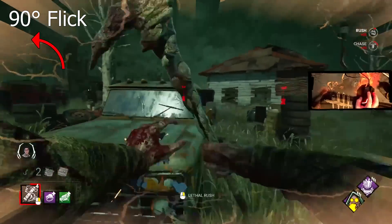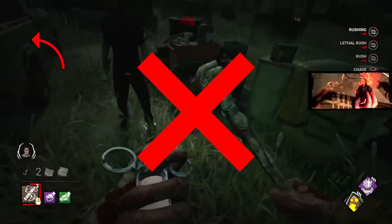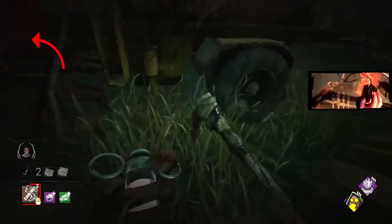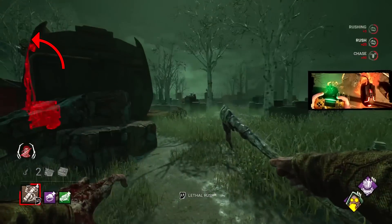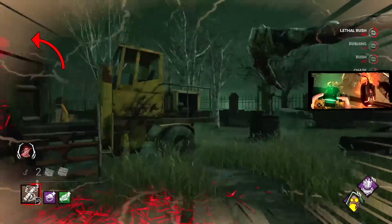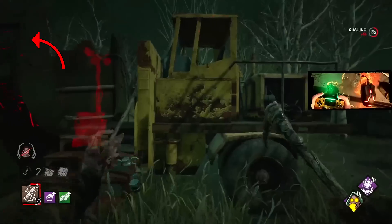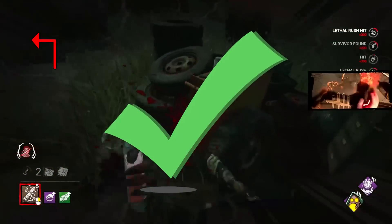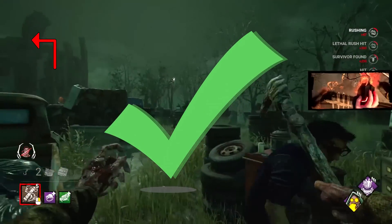This first example was done with no pre-turn at all, so our velocity starts late and therefore causes us to curve really wide. In this second example, we do a slight turn before we commit to the lunge and you can clearly see this gives us a way snappier and cleaner flick.